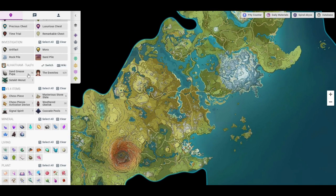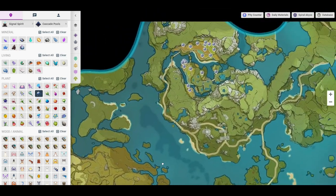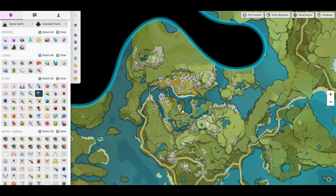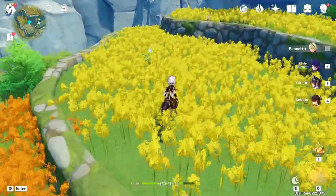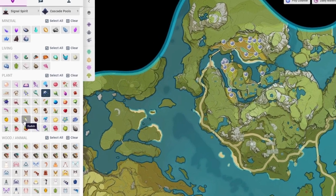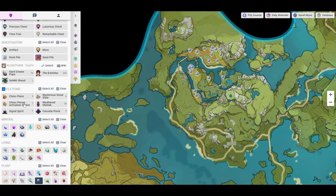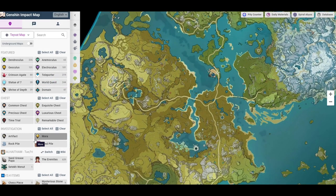All you gotta do is just look on the left side, go select what you're looking for. In this case, we're looking for Glaze Lily, so we just pop that down, and boom — there are some right over here in this area. There might be one that's actually right behind us. So if we go ahead and come over here — oh my gosh, there's one right there. You can find anything: wood, plants, creatures, rocks, your missing cat. There's a link down below that'll take you directly there, and I hope it helps you out greatly.